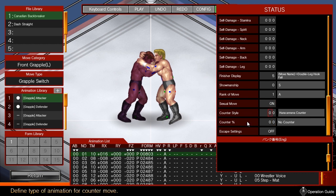Counter style determines what type of move the defender uses when a counter-attack activates. The actual counter move is determined by the defender's return skill, and can't be set here. Choose a counter style that matches your vision for the move.